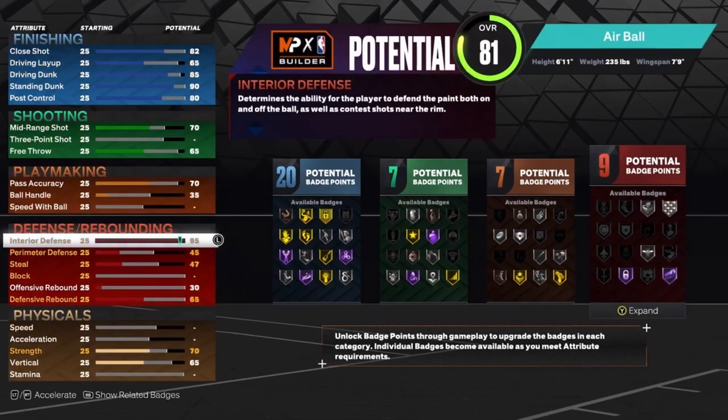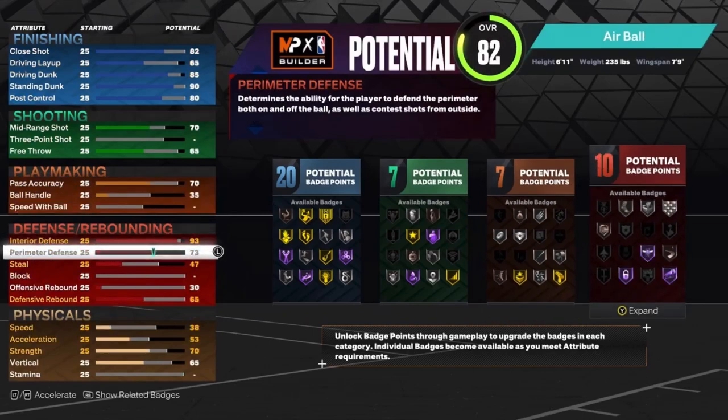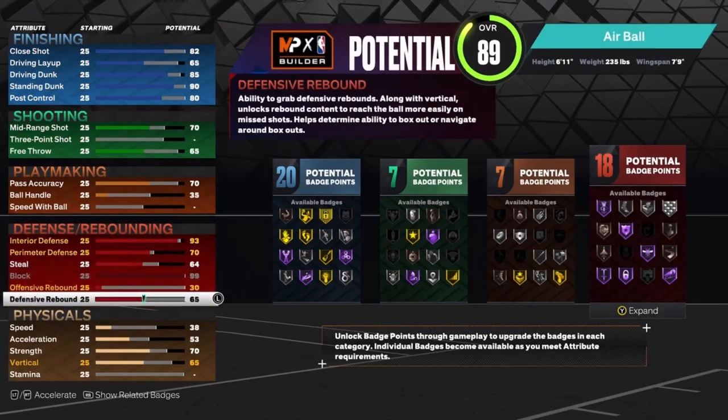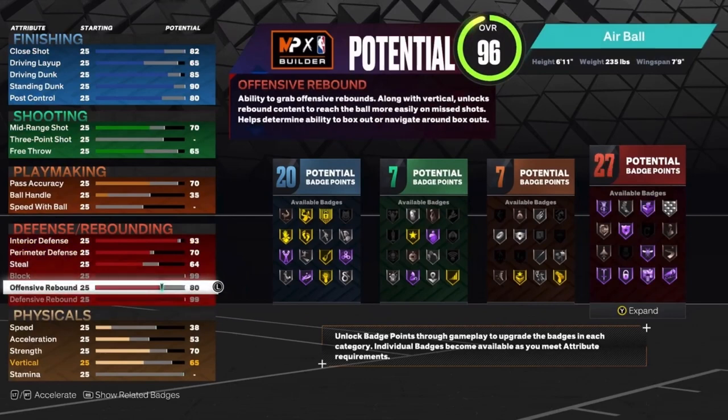Now for the defense: 93 interior defense, put the perimeter defense up to a 70, put the steal up to a 64, max out the block, max out the defensive rebound, then put the offensive rebound up to an 84. And that will give you 28 defensive badges.